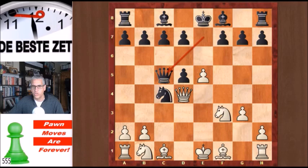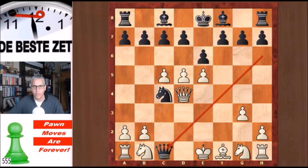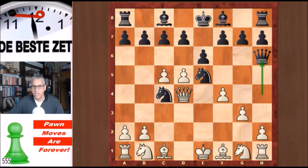But after g3, the queen did not go back to e7 — Fine played it to h6, another trick. You cannot be greedy; you cannot take on e5 because something is hanging on c1 with check, and black will win. After Qh6, you can take on c4: Knight takes c4 and Qxc4, winning a piece. But white played it differently.